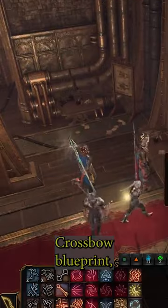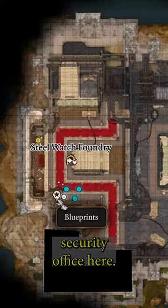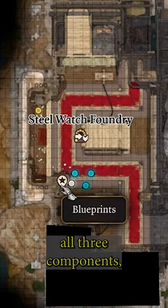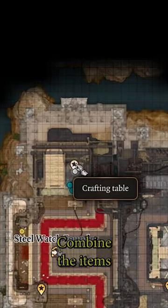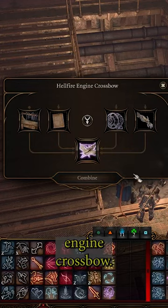The last one is the watcher crossbow blueprint, which you'll need to find in the security office here. Once you have all three components, go to the table in the back of the security office, combine the items, and you're rewarded with the Hellfire Engine crossbow.